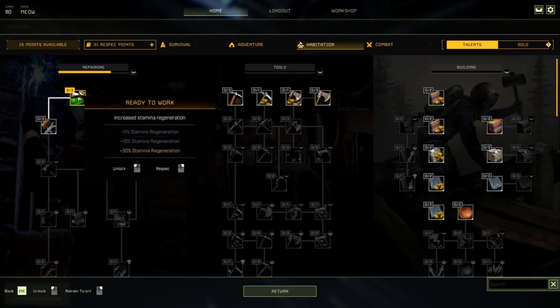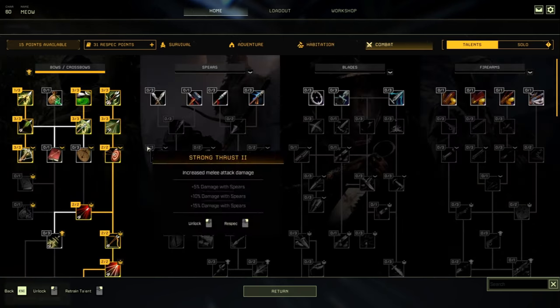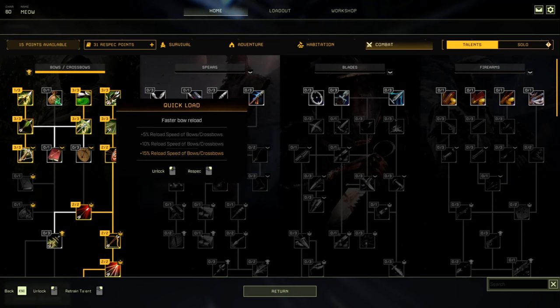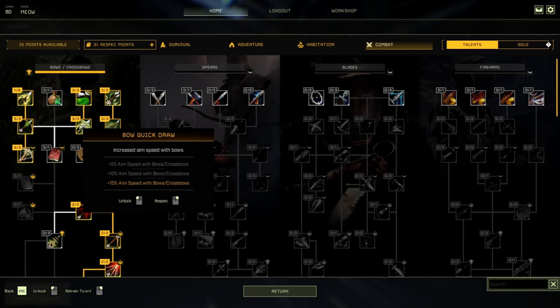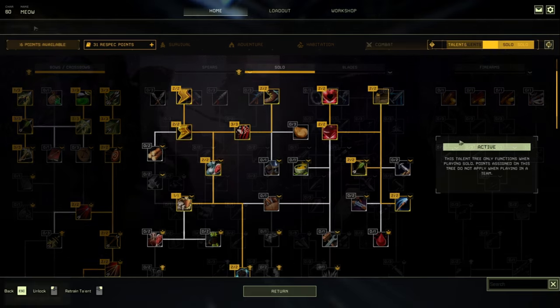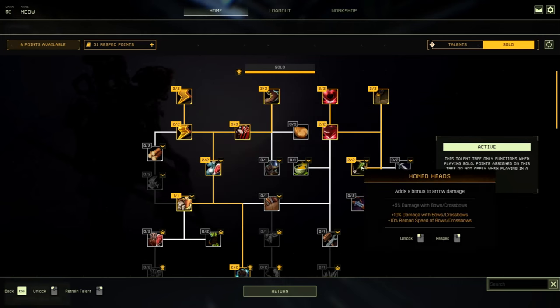Under Habitation in Repairing, go with Ready to Work for 3 points — that gives plus 30% stamina regeneration, which is really good. In combat, this character is an exclusive bow character. The bow talents cover arrow speed, reload speed, and critical damage — all of these decrease the time it takes to kill the Sandworm. We're also using the solo tree with points in HP, stamina, and movement speed.